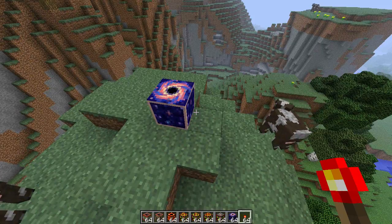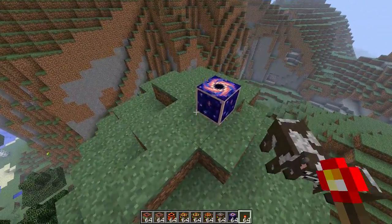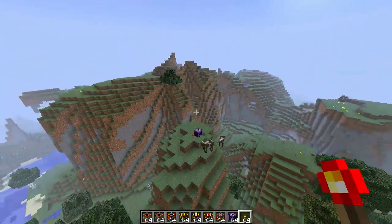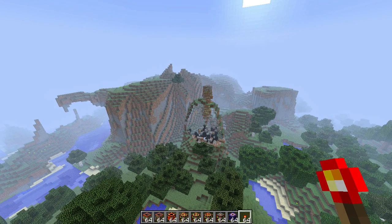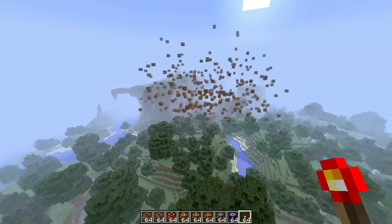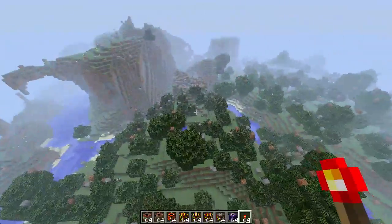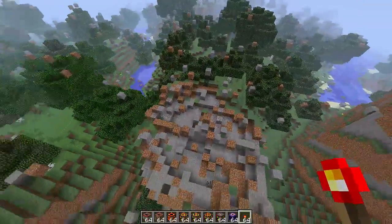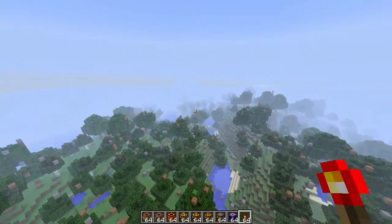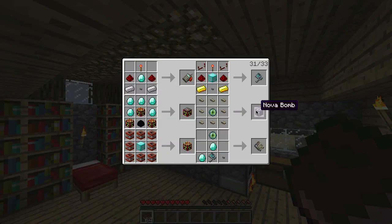Next we have the nova bomb. What it does is it sucks in blocks and then explodes, similar to a nova in space. Let's watch it in action and back away. Look at that — it's just shooting blocks out everywhere. That little mountaintop peak that was right here is just gone, scattered throughout the whole area. That is the nova bomb — pretty destructive yet very cool to watch. To make it, you need one eye of ender surrounded with C4.